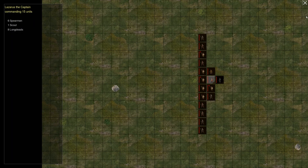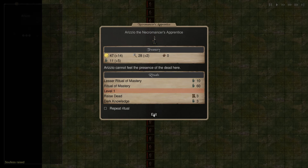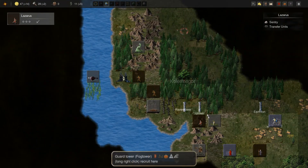We can summon some dead this turn as well — let's do that, raise dead. Then we can slap these guys onto our main army that a commander is in control of. But for now, Lazarus assumes control of this army.